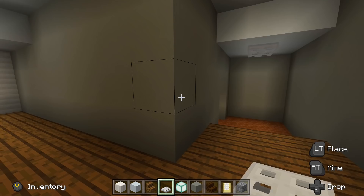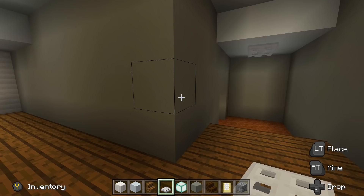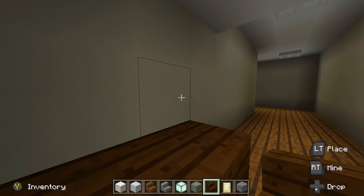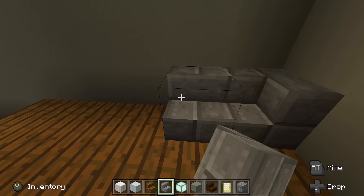There are only two things to decorate this hallway with: some shelving — place two spruce wood pieces upside down — and a couch down in this corner. That's all I did with the hallway up top. You can go more crazy and add more things if you'd like. Now let's get started on the parents bedroom.